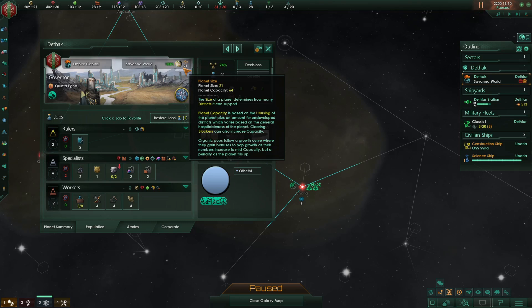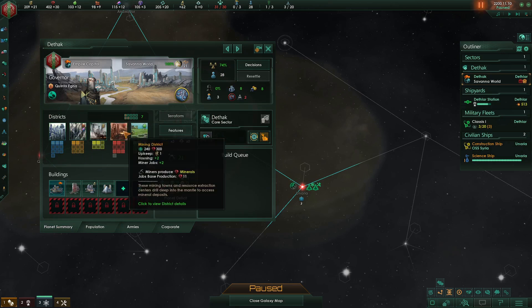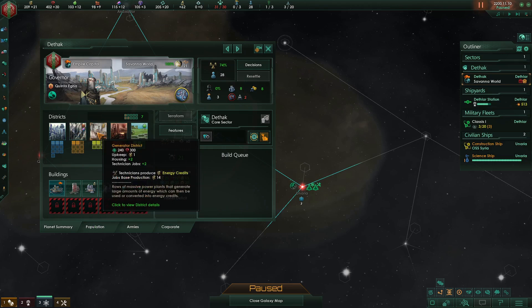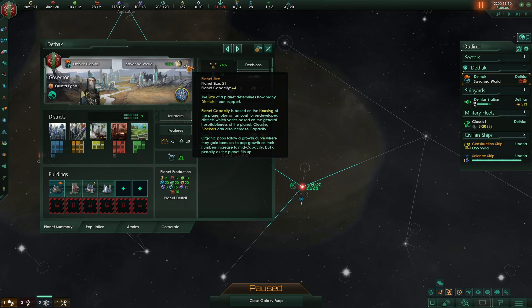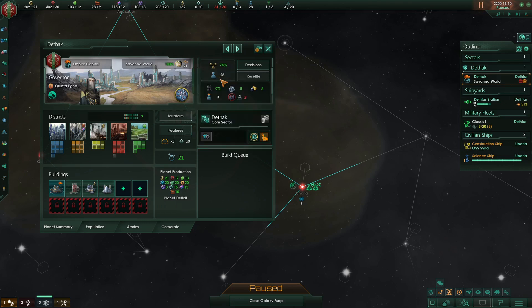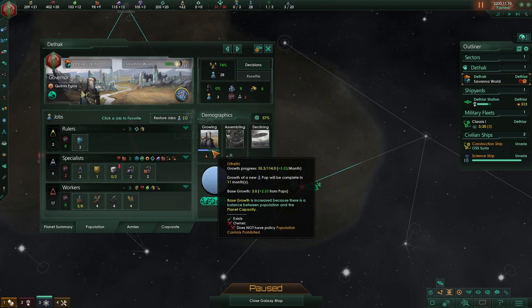In essence you want to get your capacity as high as possible — above around 80 and you'll be really quite comfortable. At 82 you can have 25 pops and be at max pop growth. So I want to increase planetary capacity. If I build any district other than a city district, they each only provide two additional housing, whereas empty districts provide four carrying capacity. So if I build a new district and remove a tile blocker, the net change to my planet capacity would be minus two — I don't want to build resource districts on my capital right now because that would reduce my pop growth.